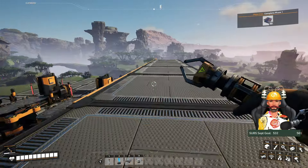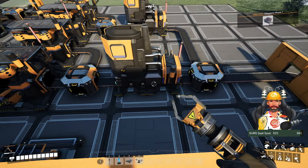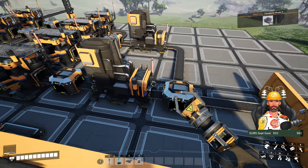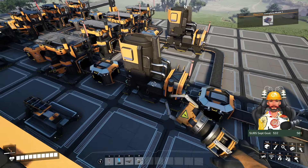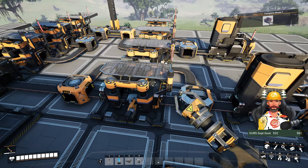With 60 iron raw ore per minute, what I have done is created two smelters here. I split it in half — 30 here and 30 here — and from this smelter I constructed a splitter going into two constructors.